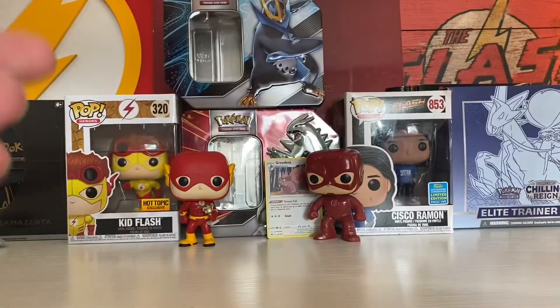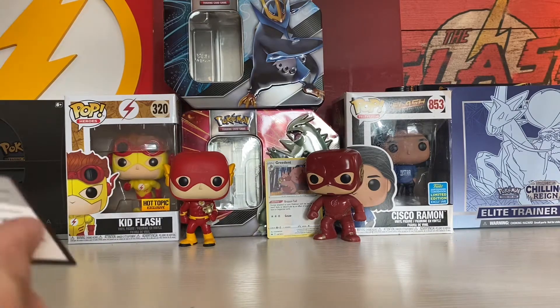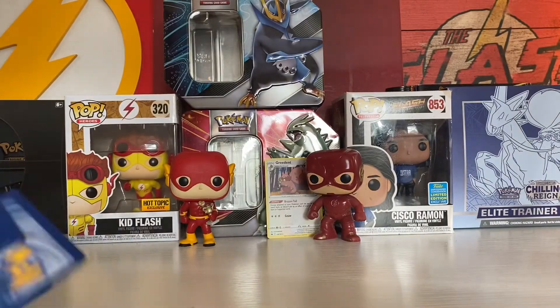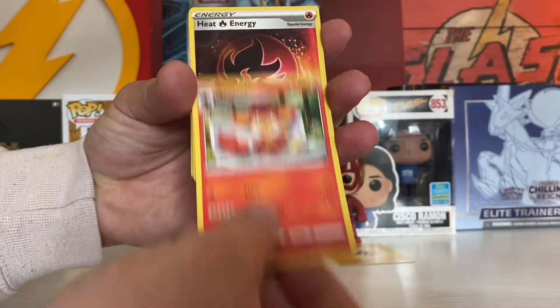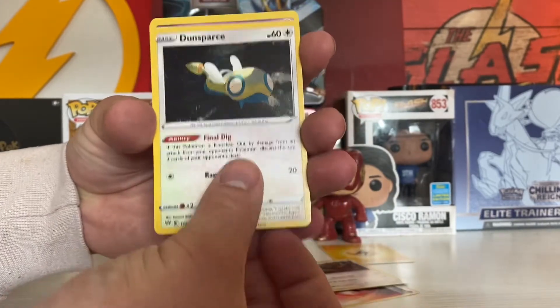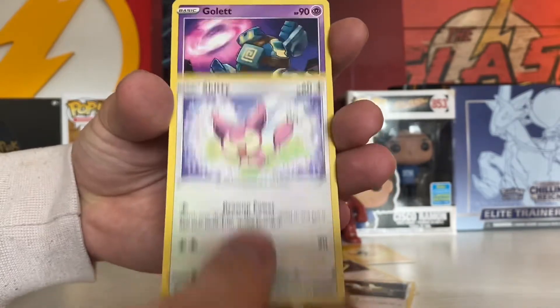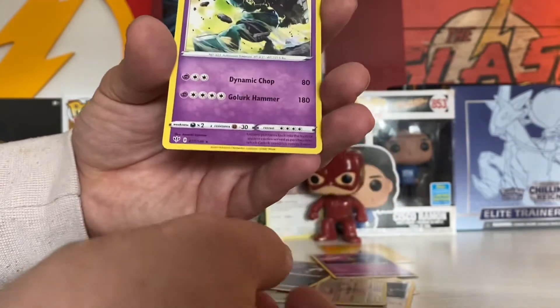So we're going to get into some Darkness Ablaze. I don't actually know a lot about this set, but we're going to get into it. Here's the code. Starting it off with Energy, Simisear, Heat Energy, Ursaring, Dunsparce, Jigglypuff, Dino, Skitty, Scolipede, a Reverse Holo Greedent, and Golurk.